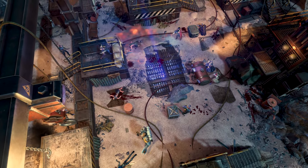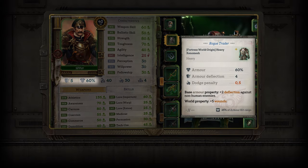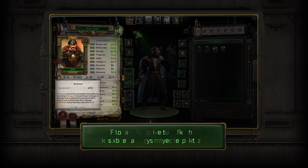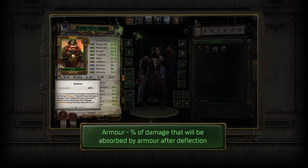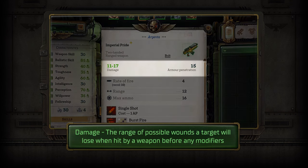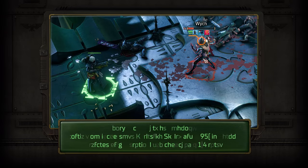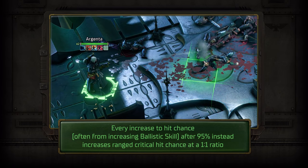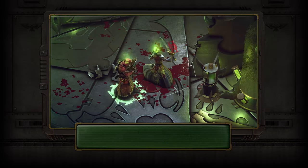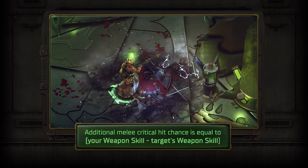But what about damage? First of all, let's take a look at how armor works. Each piece of gear can protect you from damage, but powerful weaponry can pierce through it — especially if they crit. Every hit has a 10% chance to crit, dealing 150% damage. Both the hit chance and damage of crits can be modified.